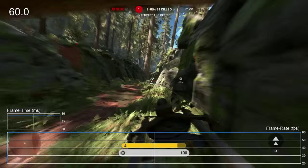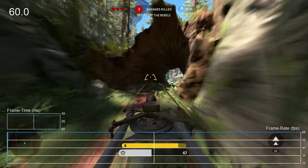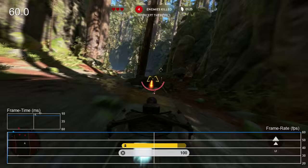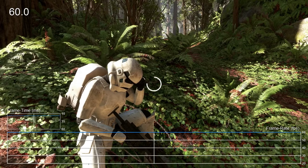Now let's move onto Endor. Let's start with one of the single player challenges. This one falls into the training category and involves piloting a speeder bike through the forest while eliminating rebels along the way. It's fast, simple, yet beautiful, and the framerate never buckles. The excellent motion blur really helps sell the action here. Moving onto the walker assault mode on Endor, we see the same smooth performance as we saw on Hoth.